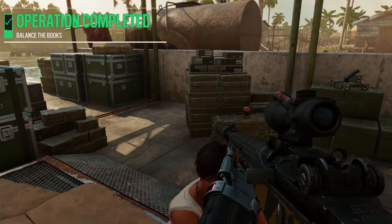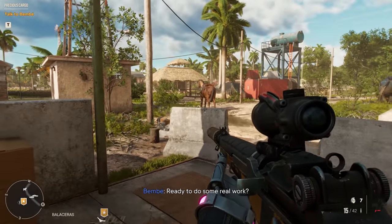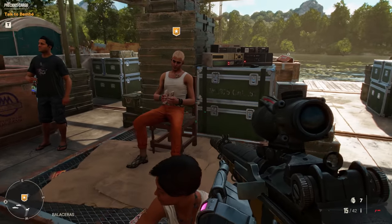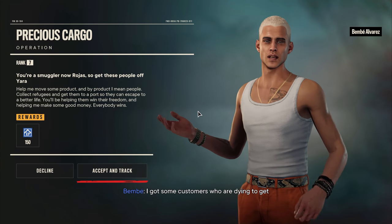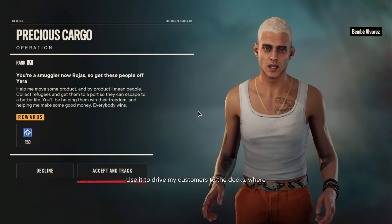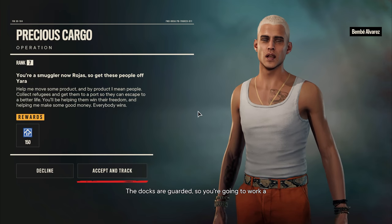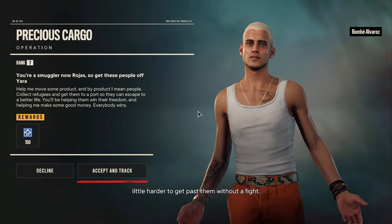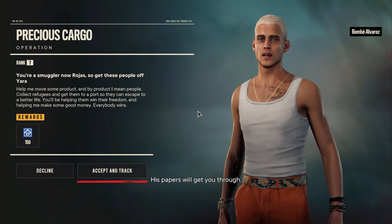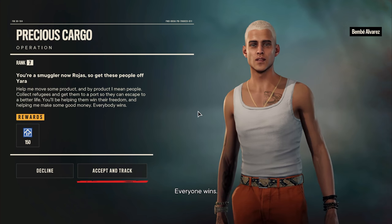I've got some customers who are dying to get out of paradise — you're gonna help them. I've left you a truck, use it to drive my customers to the docks where our ship will be waiting. The docks are guarded so you'll need to work a little harder to get past them without a fight — that's where Rafael Merrero comes in. He's a forger and a very important client. His papers will get you through. Do this for me and Paolo's debt is wiped clean. Everyone wins.